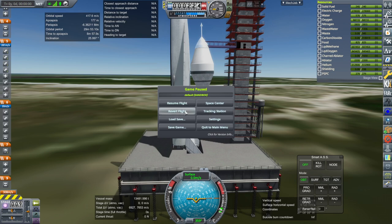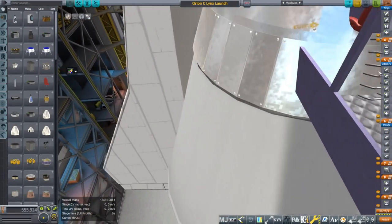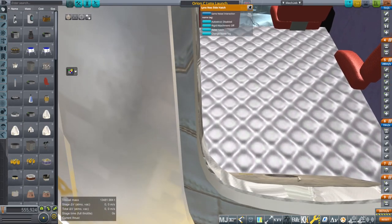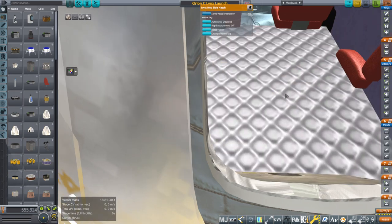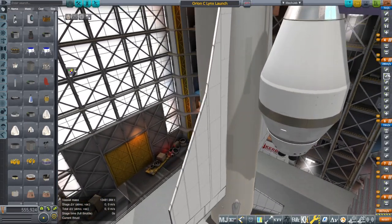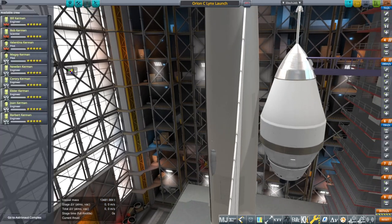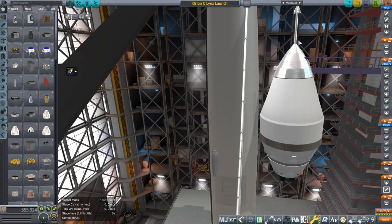Maybe because it thinks it's shrouded inside the launch escape system it doesn't allow the animations — I don't know. Okay, nobody this time just in case something horrible happens, and we're going to go ahead and try the abort. The question is whether it gets high enough and clear of the carrier plane too.